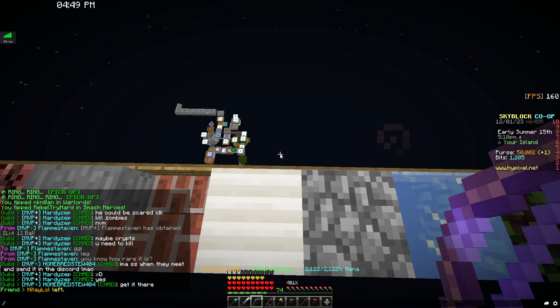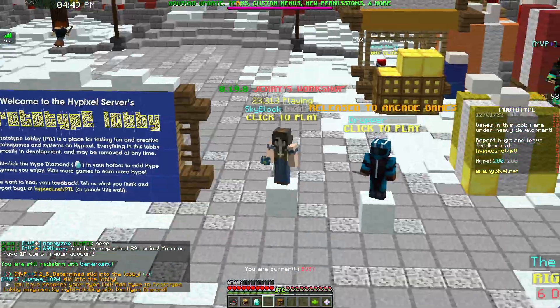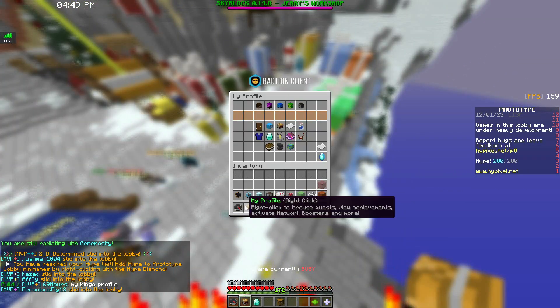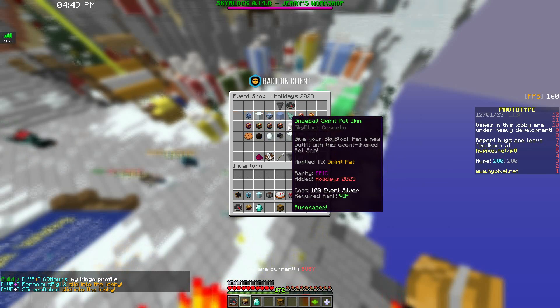So first off, to get the free cosmetics, you'll have to go to the main lobby. Before you even jump into Skyblock, you'll be right here. You'll right-click on your "My Profile" — the second option — that's your player head right here, and then you go to the event shop and you can buy some of these new items.